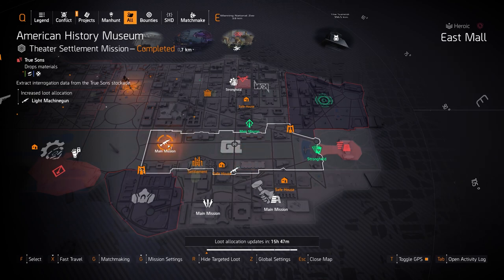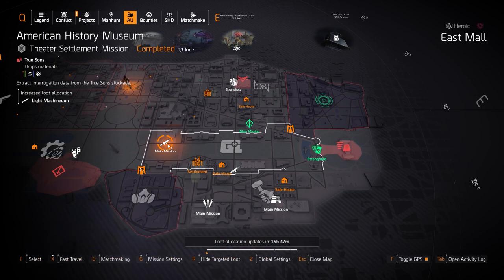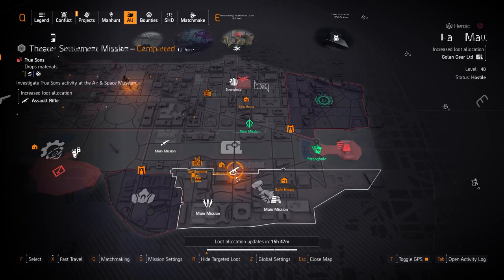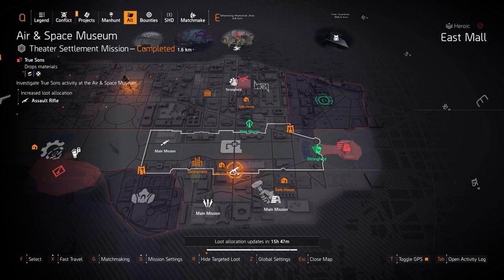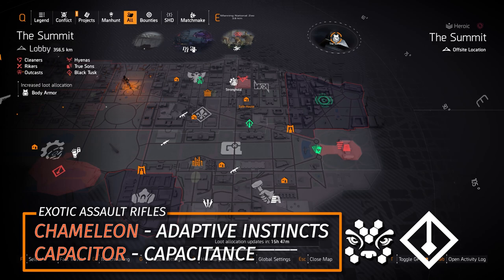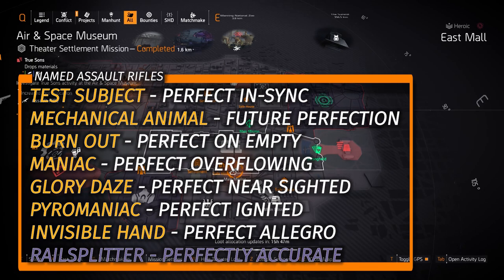Next up we got Light Machine Guns at American History Museum. You could farm the Bullet King — you never have to reload — and the Pestilence, where you can get damage ticking over a million per tick based on weapon damage not status effects. In the bottom left overlay there'll be named LMGs: the Black Friday with Perfect Unhinged is a DZ exclusive, the Good Times I think is as well, the rest are not. Moving on to ARs at Air and Space Museum: remember the Dark Hours Raid exclusive Eagle Bearer cannot drop outside the Dark Hours Raid, but there are two other exotics. The Chameleon with Adaptive Instincts you can straight up farm. The Capacitor with Capacitance requires completing 5 Summit Challenges first on any difficulty to unlock. For named ARs I'd recommend the Burnout named FAMAS, the Maniac, the Mechanical Animal, and the Test Subject with Perfectly In-Sync — those are pretty good named ARs.